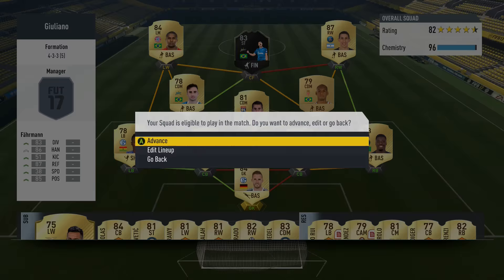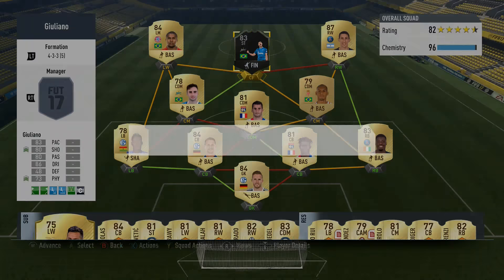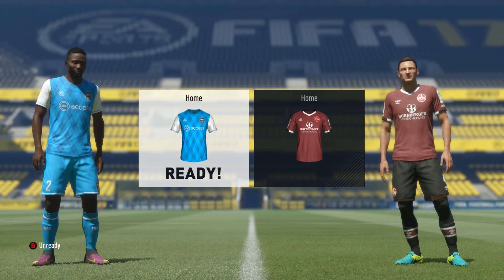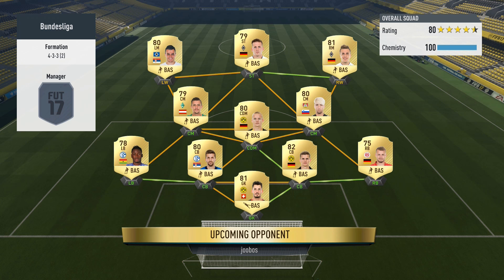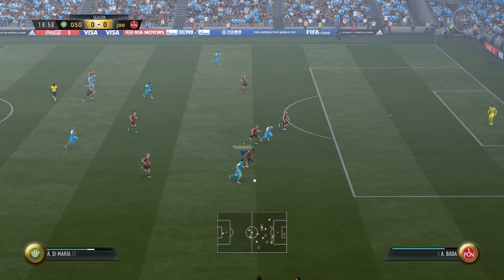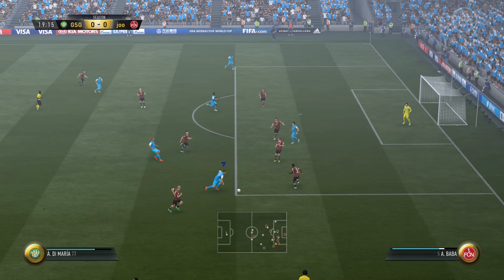We jump right into another match — a couple of players below 90 fitness, but I thought let's just play another match with the squad since it played very well in the last one. We come up against a Bundesliga squad in a 4-3-3 formation, and it was sort of the same picture — I was sitting on most of the play. Di Maria on the ball, a little bit lucky to get possession back, and he breaks into the box.